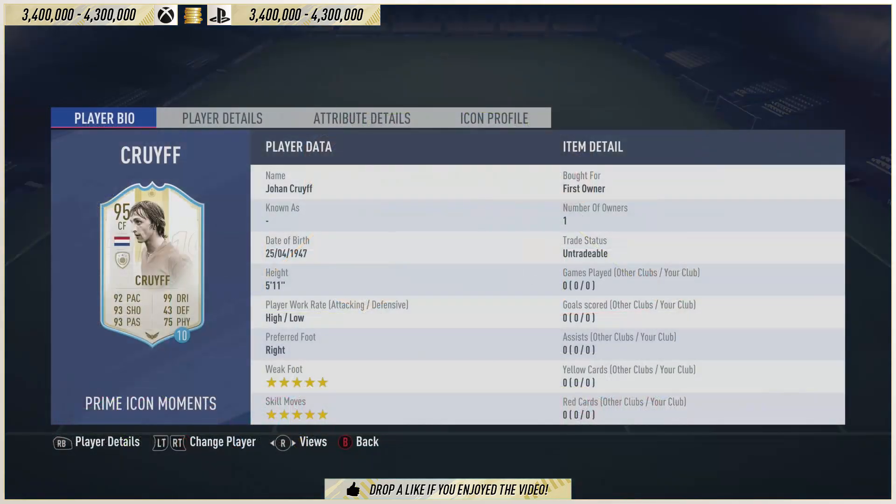So here we go lads. The price of the card - 3.4 million for the SBC untradable version, and for the tradable it costs about 900K more, 4.3 million maximum on PlayStation. I think it's close to 4 million or about 4.1 on Xbox as of right now. Is he worth that much? It's a hell of a lot of coins. Look at Mbappe, who I still reckon is the best player on this game, and he costs roughly 3.5 million.